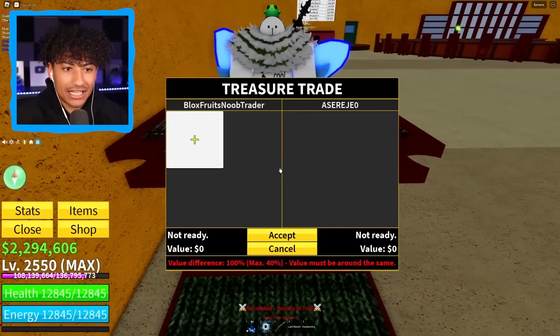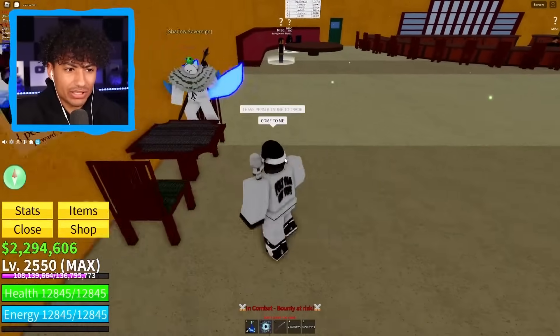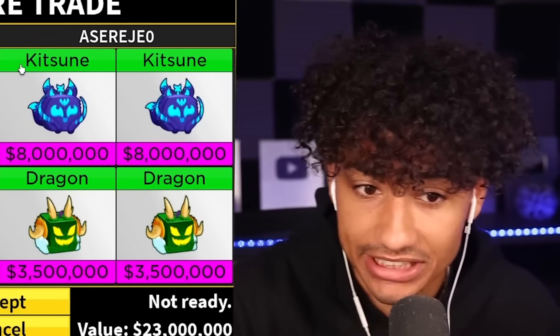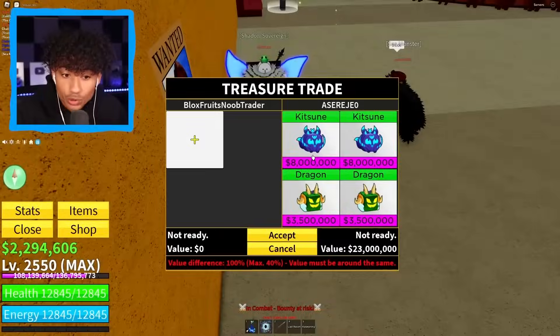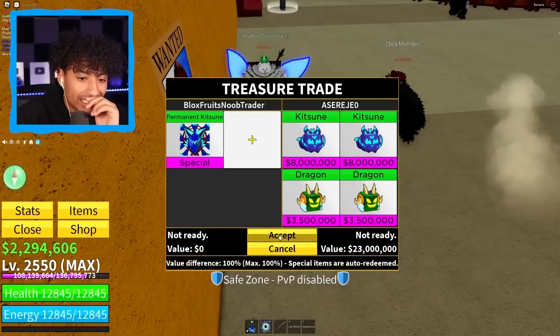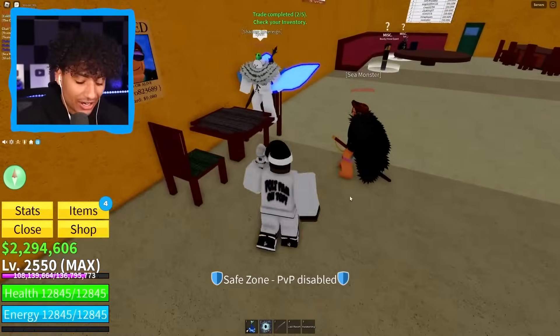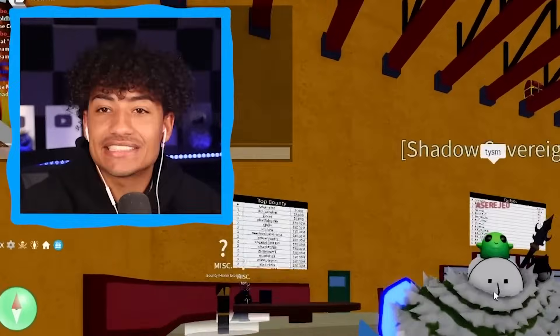This guy has a kitsune tail already — wait, why does he want to trade for perm kitsune? This trade is actually kind of crazy — two kitsune and two dragons! Dragon fruit is getting a rework, so these might be more valuable. Yo, I got you my boy — is he actually gonna accept? Oh my gosh — yes sir! This is a W trade, this is a W trade! He said 'thank you so much' — at least this guy's grateful. The last guy wasn't.